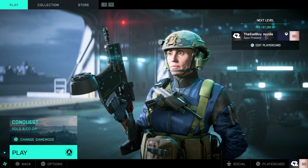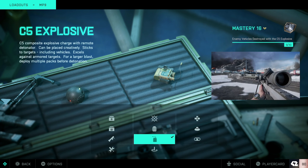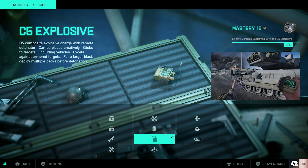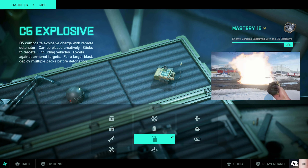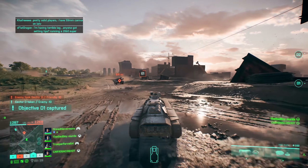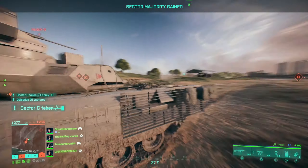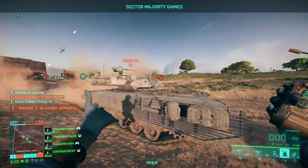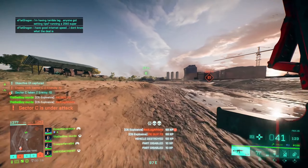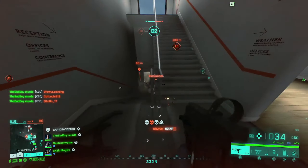Now I'm going to go through some secondary gadgets that suit my playstyle. C5 Explosive is the secondary gadget I mainly run — I like having the option to take down armored vehicles if I need to. Not only is it good against armored vehicles, but I also use it to set up traps for infantry, as you've seen in the past clips.